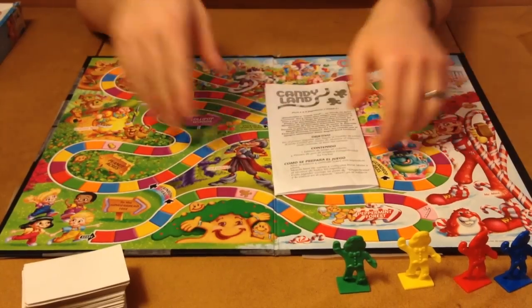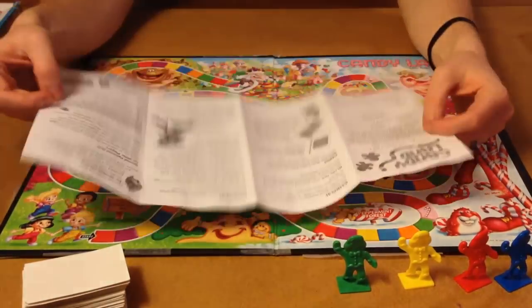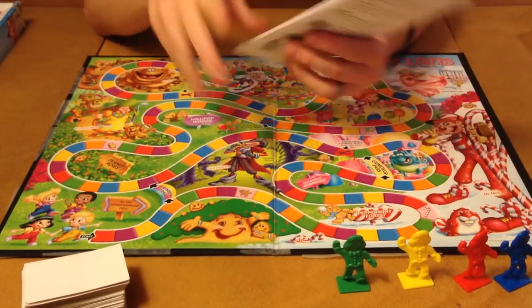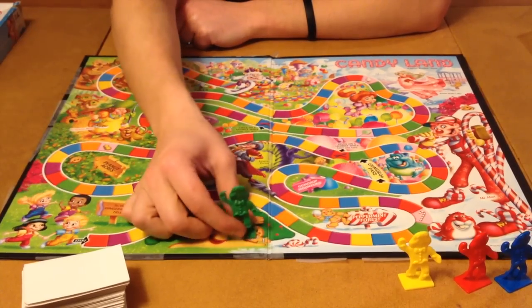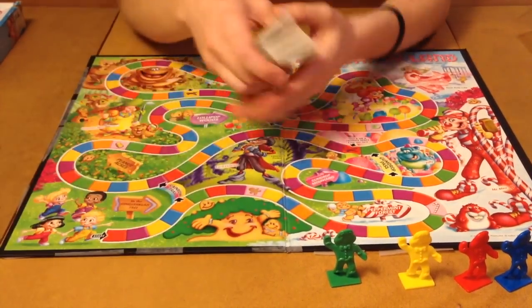Alright, so inside of Candyland, let's take a look at what you're going to get. First and foremost, you're going to get your handy dandy rulebook — comes in English, comes in Spanish. Very simple game, very simple rules. You'll probably only need it once or twice. You're going to get four little gingerbread man pawns who will be venturing forth through Candyland, and they're different colors. Last but not least, you're going to get these cards.